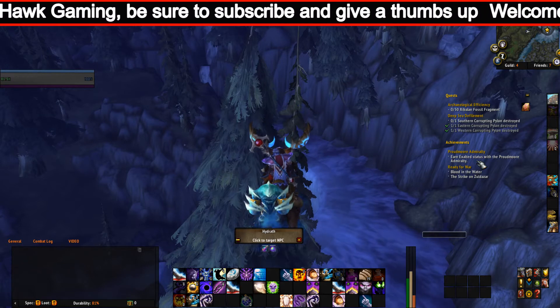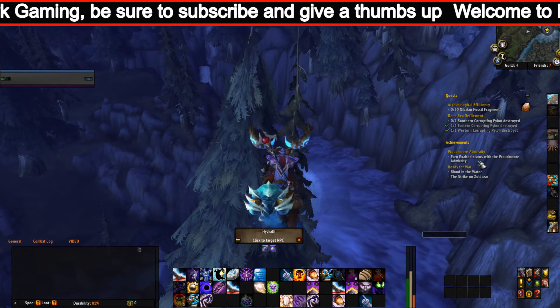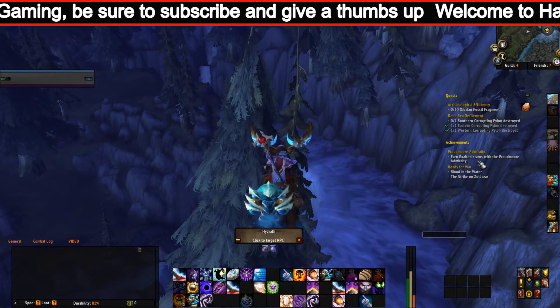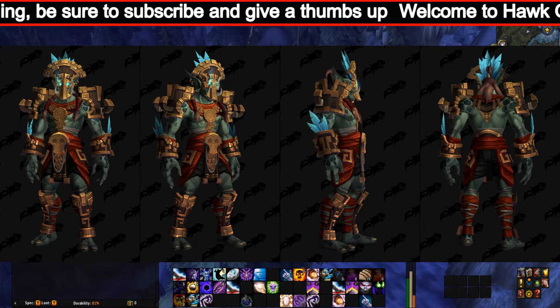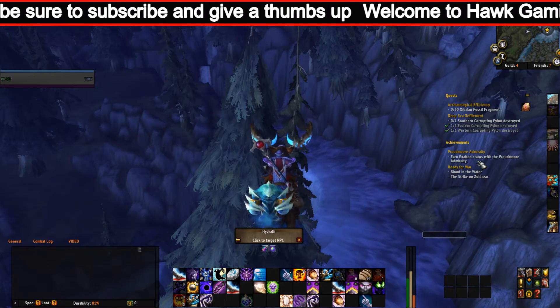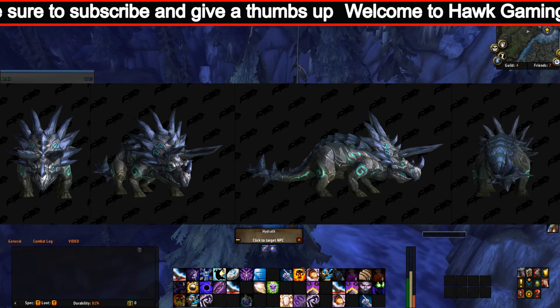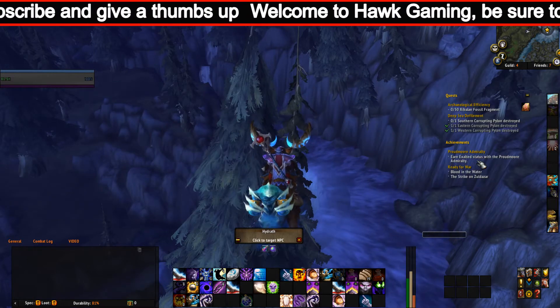In the comment section below, helpful TomTom coordinates will be provided. The Zandalari heritage armor is a great visual reward. The Zandalari mount is the Zandalari Direhorn, and Zandalari Paladins can summon the Crusader's Direhorn.